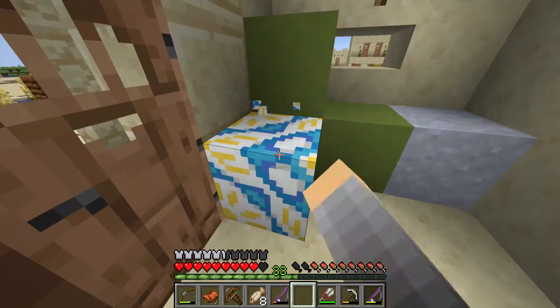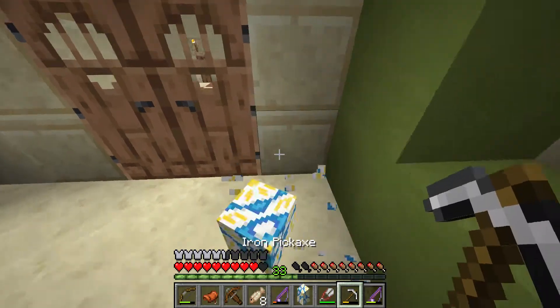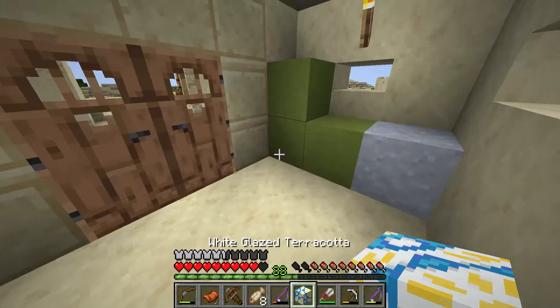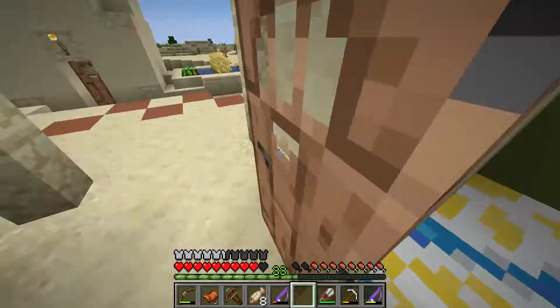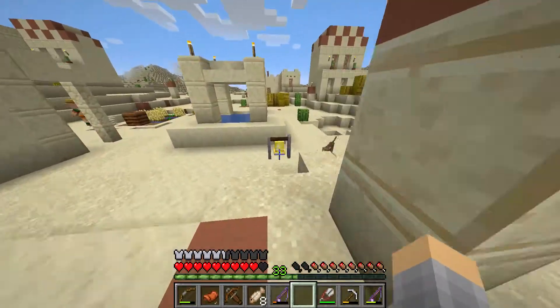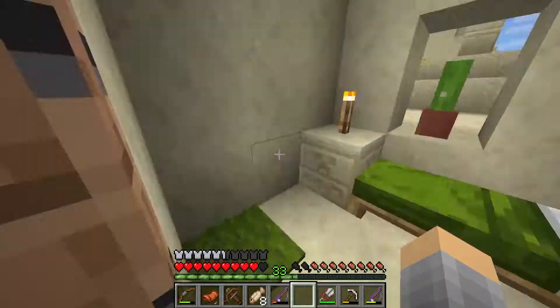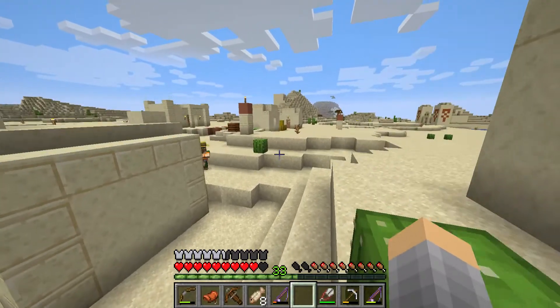Let's see if there's any good loot in here. What is this? White glazed terracotta — never seen that block in my life, probably just a decoration block. There's some town bells and a few kittens around. Let's see if there's any chests we can actually loot and get some good stuff out of.